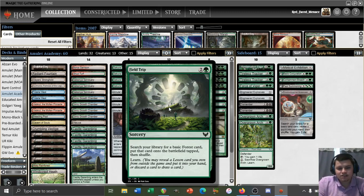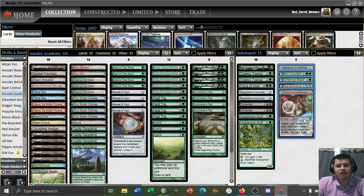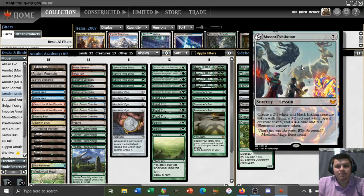The learn mechanic lets us reveal a lesson card from our sideboard and put it into our hand, or allows us to discard a card and draw a card. So this is basically a 3-mana Rampant Growth for a basic forest. However, the power of this card comes in the ability to search for one of several lessons that we have in the sideboard, including Mascot Exhibition.